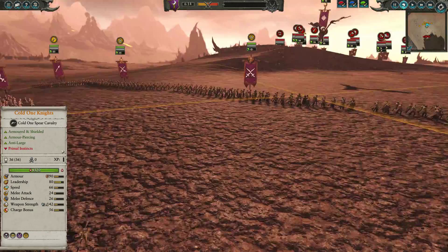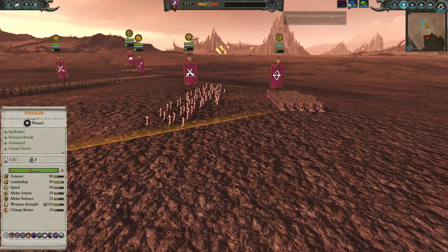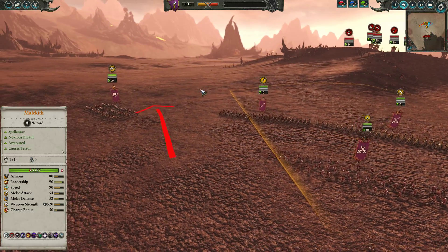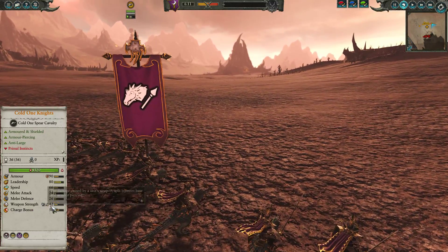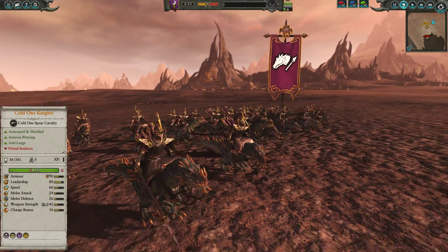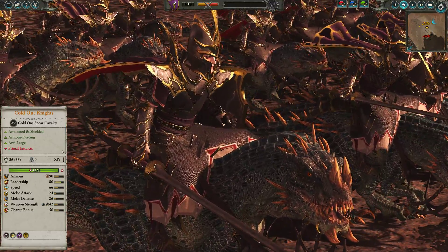We've also got two units of Cold One Knights, one on each flank, and the idea here is the same. If I need to, I can dispatch the Witch Elves out to these engagements and help lock down on top of these Cold One Knights, who do have anti-large armor-piercing damage — very strong units, and very good-looking as well. The Cold Ones are such a cool-looking unit, such a cool concept. These guys are awesome.